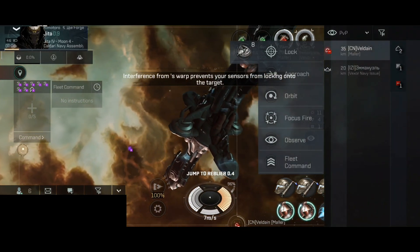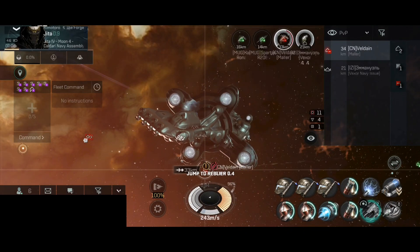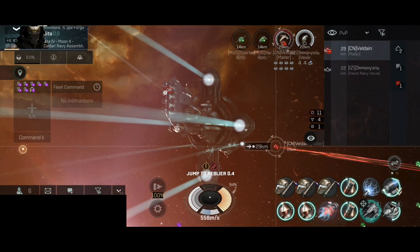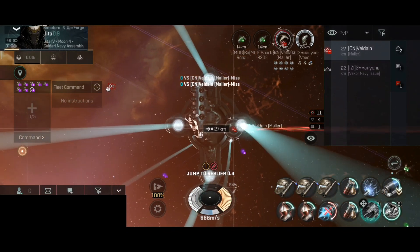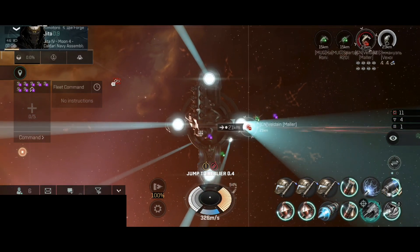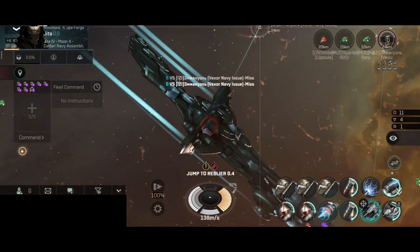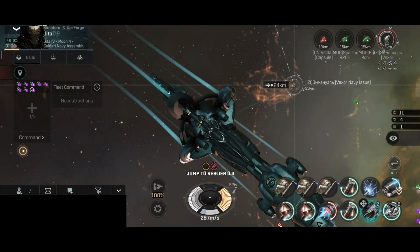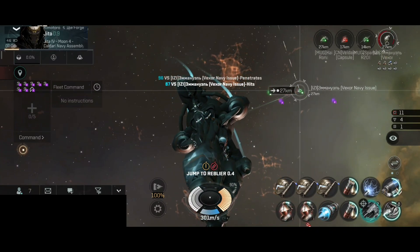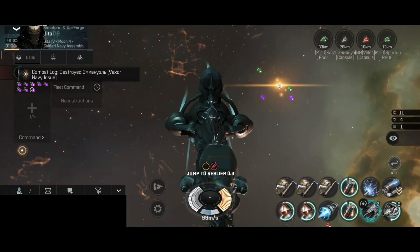Our final targets for today — we have one Malar and one Vexor Navy. The primary target would be the Malar because it's red, and red targets have priority. The Malar lost shield and is now in hull — Malar has been destroyed. Next target is the Vexor Navy, and the Vexor Navy has been destroyed — very nice. For a second I thought it might be a small fleet headed towards our direction.